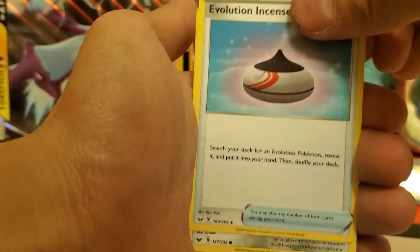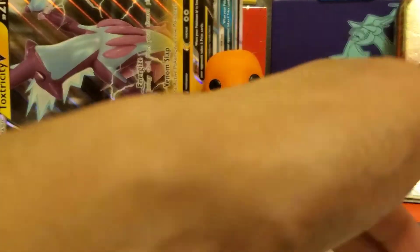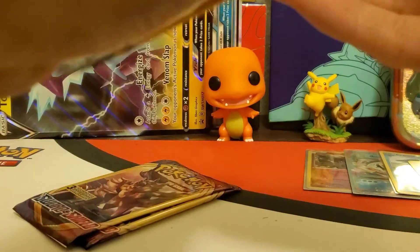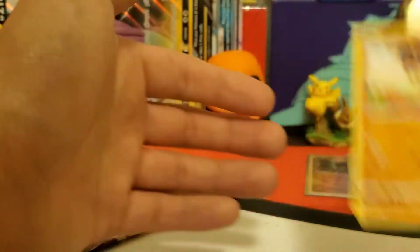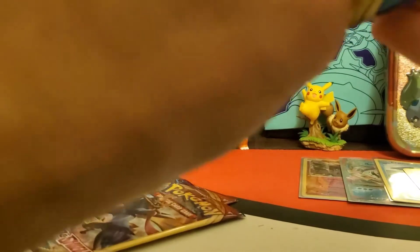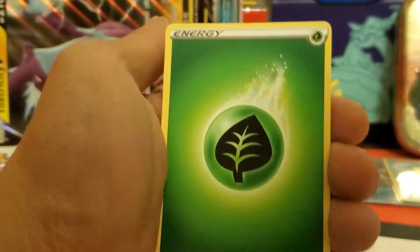Next pack - Evolution Incense, Galarian Meowth, and Scorbunny. My starter is Scorbunny in Sword and Shield - I'm a big fire type. I did consider Grookey because I do like Grookey - hashtag Grookey gang - but Scorbunny is my guy. Next pack - Dark Energy, Grookey, and a Mudbray regular uncommon. Three packs left and we did pretty good - two holos, one regular rare, one reverse holo.